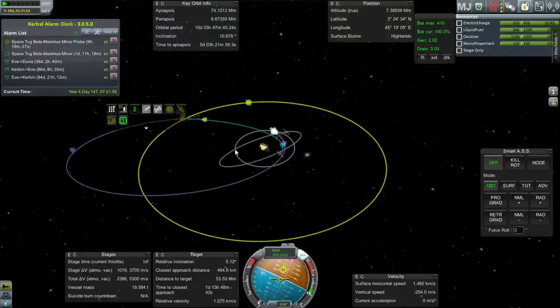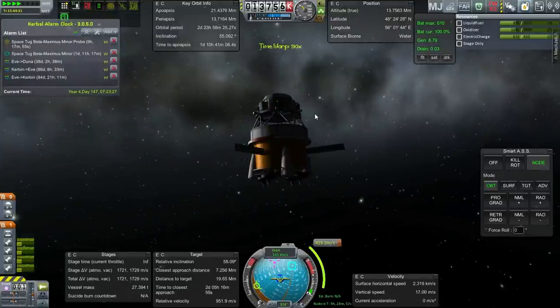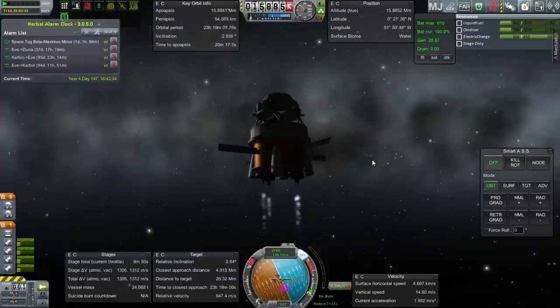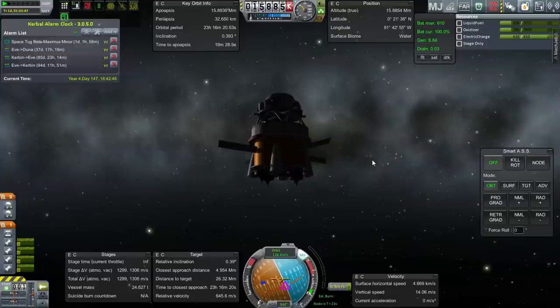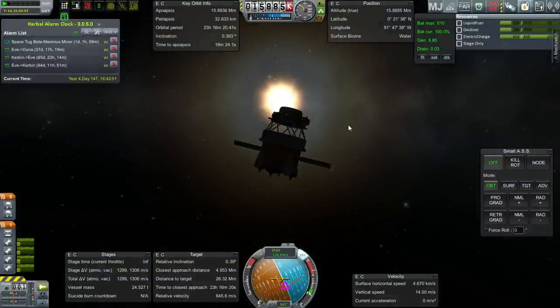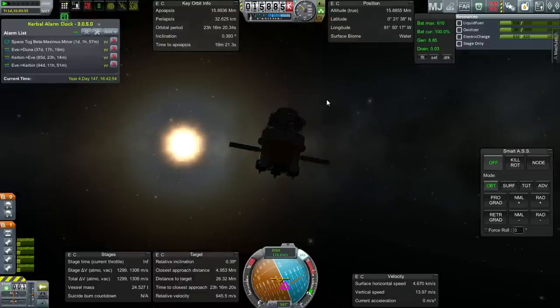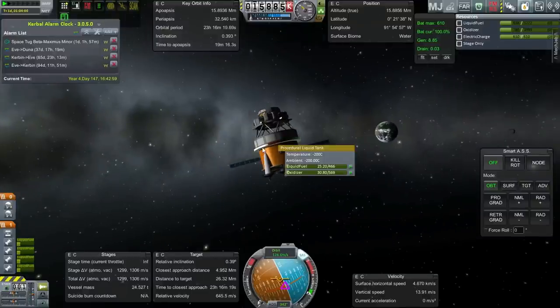Let's do the maneuver for the second stage to bring it back. All seems kosher — solar panels are out, electric charge is fine. Time warping to the maneuver node. Inclination is going up. Let me check the aerobraking calculator — I do want to get into orbit first to make sure I hit the KSC, so a nice orbit would be a good idea.